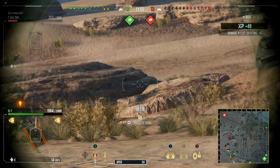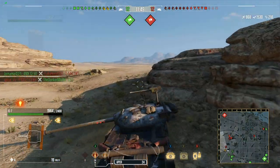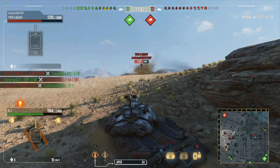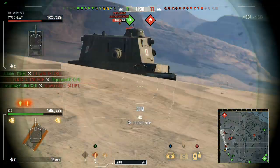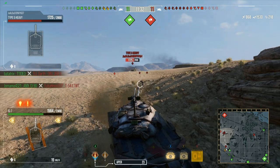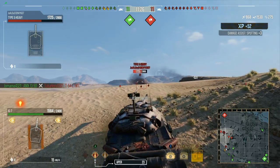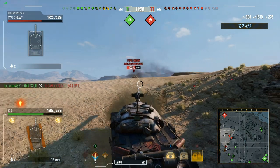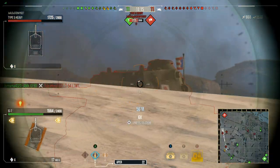I hit him right in the hatch too. The Type 5 hits too hard with its splash — that 1300 alpha is definitely unbalanced in my opinion. He's got a Type 5 Heavy up here; I'll see what I can do but with the angle he's at it's just ricocheting. Bouncing off with 260 — he does have his gun depression essentially maxed out. I just shot the thickest part of the armor. I feel like a muppet.